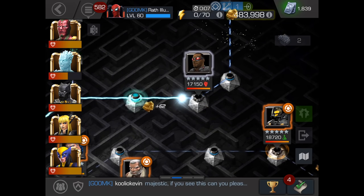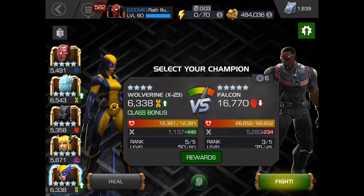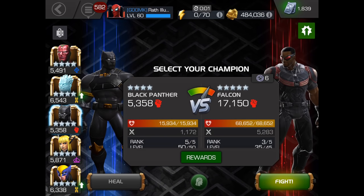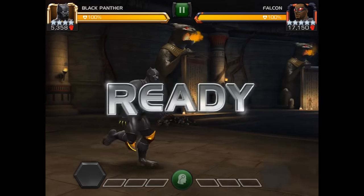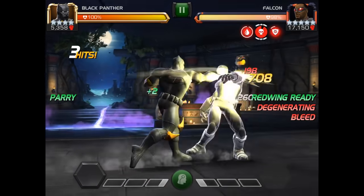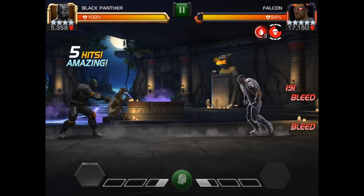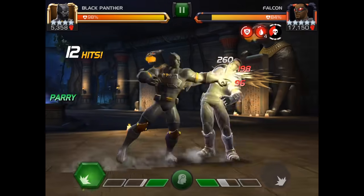So here we're going to be fighting Falcon. His first super is more difficult to dodge, so you actually want to push him to his second one. His second one is basically this big dash, like kind of flying in at you — you just dash backward on it. The first one is a bunch of gun attacks, so I would recommend if you do get the first super activated, just take it on your shield.